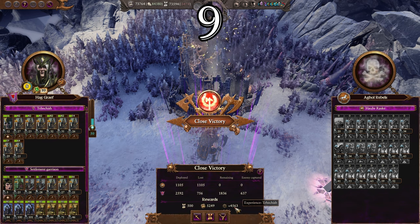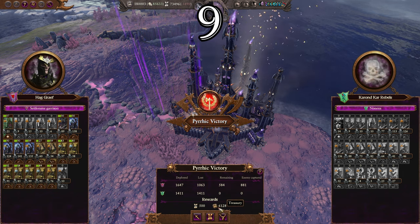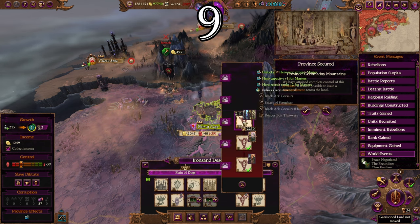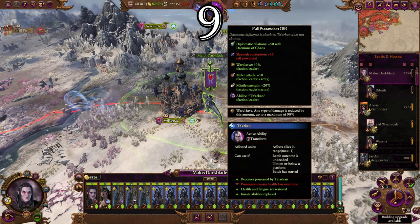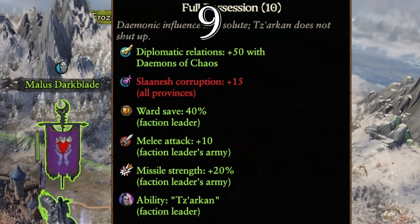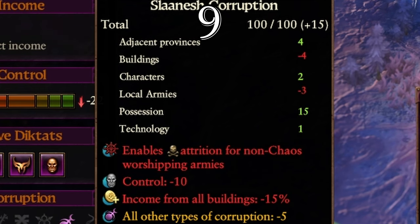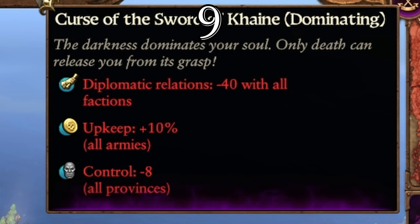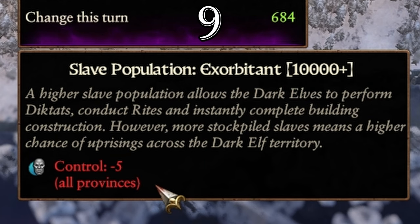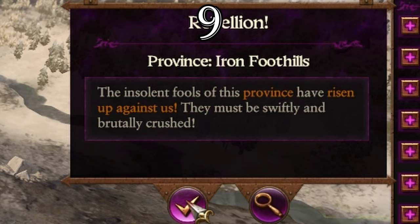Rebellion farming as Malekith: Dark Elves are one of the races that can make massive profit from rebellions, since defeating rebels gives money and slaves which you can use to grow your empire faster. Malekith takes this further — when Zharkan is in full possession, it gives 15 Slaaneshi corruption to all provinces Malekith owns. At 100 Slaaneshi corruption every province gets negative 10 public order. On Legendary difficulty you get an additional negative 8 public order penalty. The Sword of Khaine adds up to negative 8 public order at the dominating stage, and the more slaves you own the more public order penalties you experience.